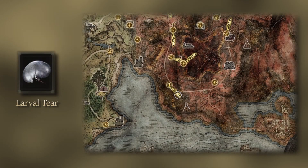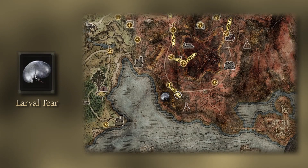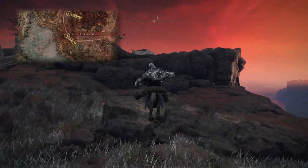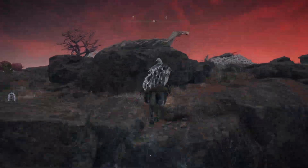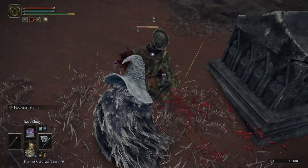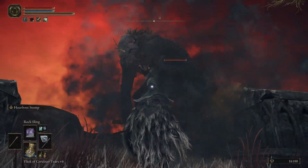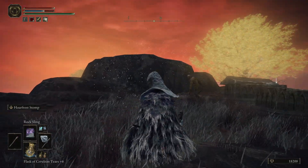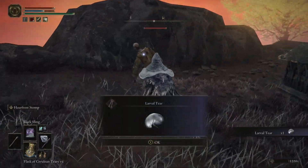Our next item will be a Larval Tear, and as usual, it will be a tricky find. Starting from the Caelid Highway South Site of Grace, head south up the rocks to a graveyard. Beyond the crypts, you'll find a lone noble with a feathered hat. Attacking him will reveal his true form to be a fire-sword-wielding giant. Once you've extinguished the threat, you'll be rewarded with a Larval Tear.